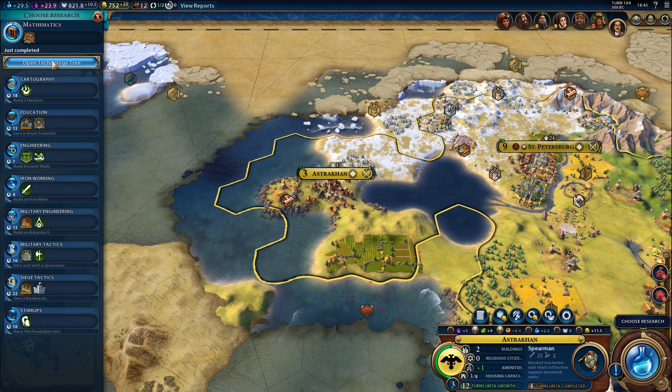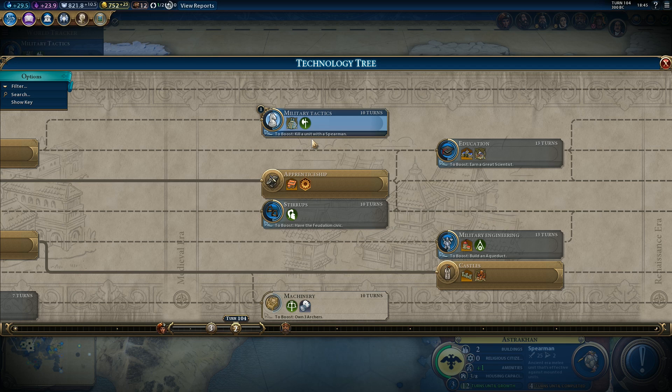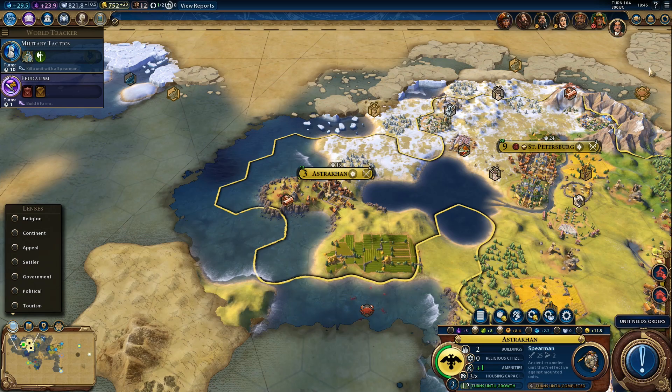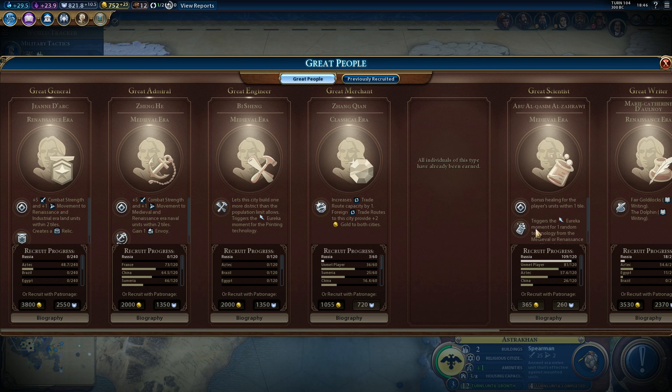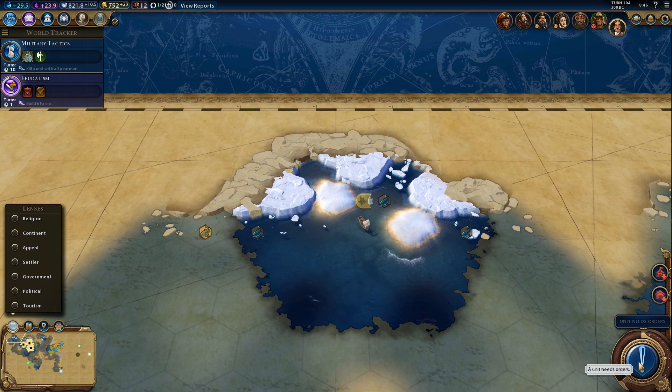Back to research - Military Tactics isn't a bad idea, we could probably get a boost for this. All we have to do is kill a barbarian with a spearman, so let's do that. And then we can switch to Stirrups or Education. How's that great scientist coming along? He's still available - we'll have to pass on this guy because I do not want this guy, I want Galileo. Let's do five turns in Military Tactics and then we'll switch to something else.